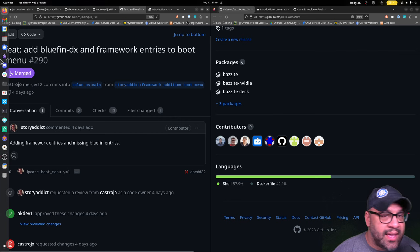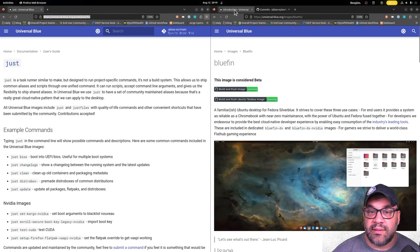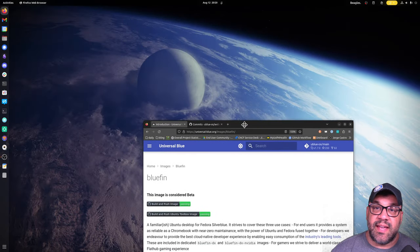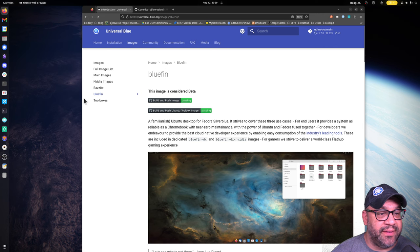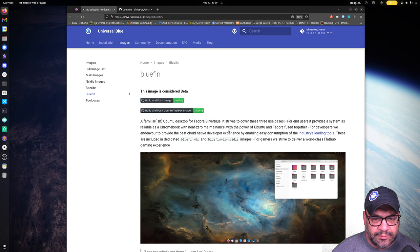Now let's look at Bluefin, which is my personal image. Yes, I play Destiny. Yes, I understand I can't play Destiny on Linux — cruel, cruel universe. All this work and I can't even play my favorite game. I went ahead and moved the Bluefin documentation into the docs website instead of the README, which was just getting way too long. If you're not familiar with Bluefin, it started as 'make it like Ubuntu, but it's Fedora,' but over the past few months it's really taken on a life of its own.